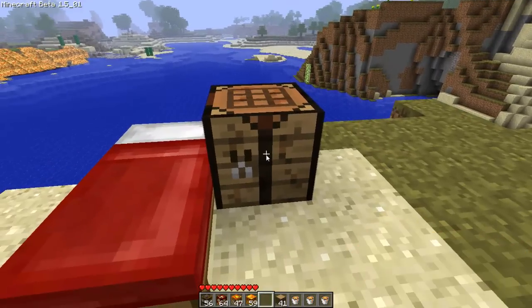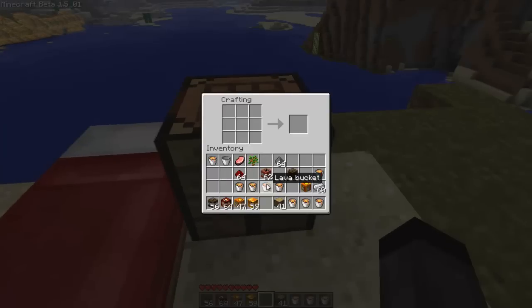Now I'm just going to show you how to craft them quickly before we start. So the first one is the napalm, I believe. Just get a TNT and put them around here. Oh, thank god I've got enough. So that makes the napalm.